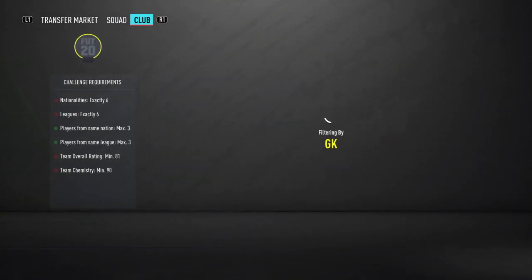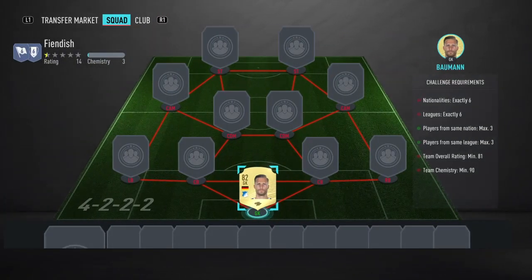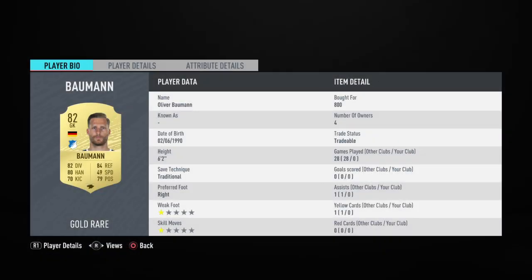Our first player is going to be Bauman — a very familiar face to anyone who opens packs in any FIFA for about the last 5 years. Just 800 coins for him. I wouldn't say bid on him because he normally ends up going for 800-850 on bid anyway. Just snipe him and he will come up for 800.